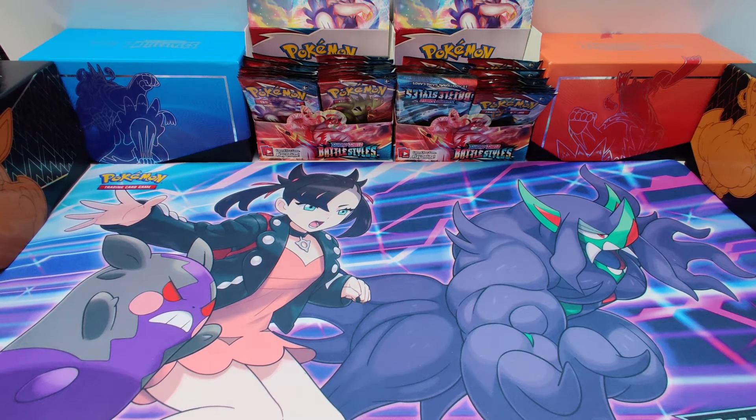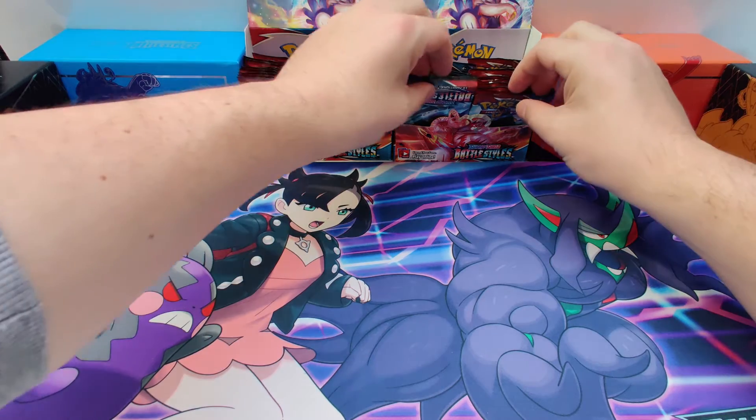Hi guys, welcome to my channel. Today we're gonna open some Battle Styles in hunt for the Gold Houndoom and the Sleepy Tyranitar, and the Gold and the Rainbow cards of course. Today we're gonna open these four packs.